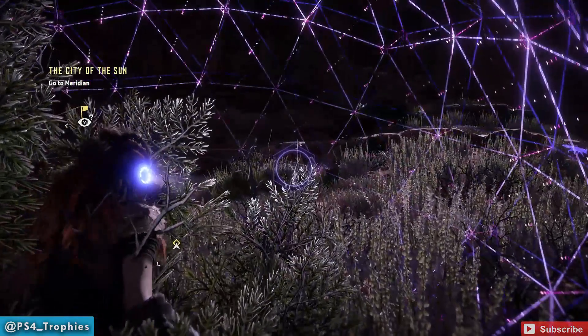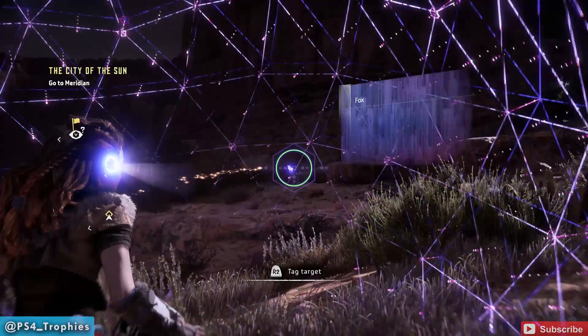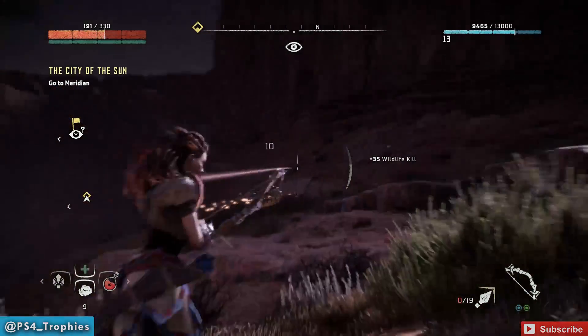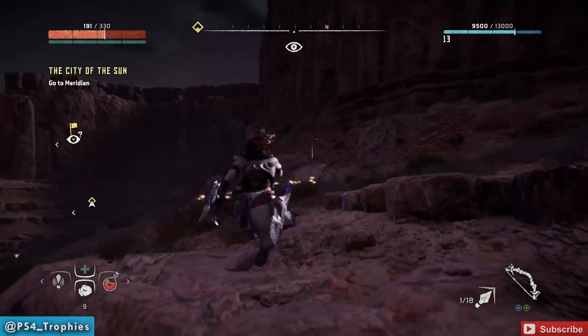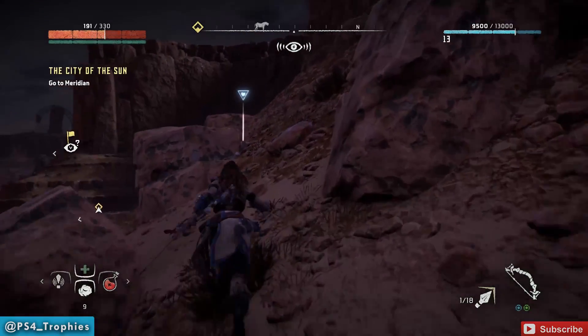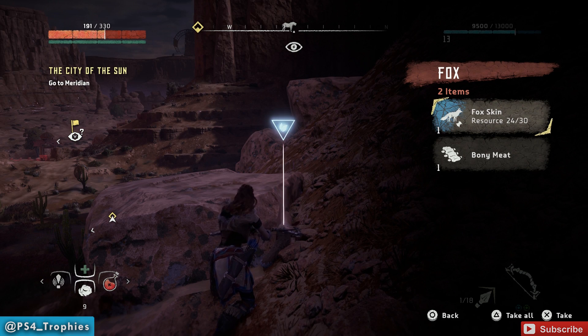You will need to grind 10 fatty meat, which you can acquire from wildlife running around, with boars probably providing the most. But the fox skin is a little more elusive. You'll run across many foxes in the game, but there's only a small chance that it's going to drop the rare fox skin. Use your focus to find the foxes and hope you get the skin — it took me about 8 foxes before finally getting it.